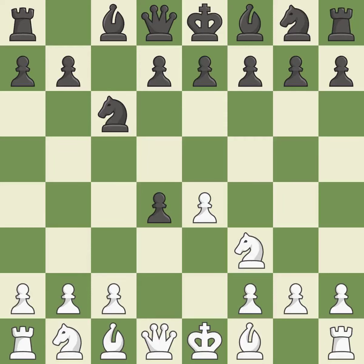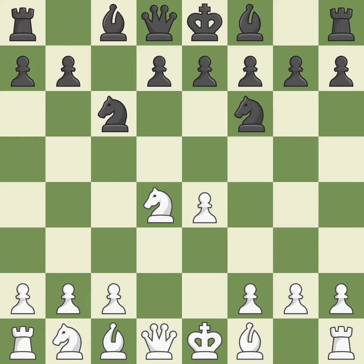Cxd4 provides black two key pawns while giving white only one. Nxd4 recaptures the pawn and activates the knight in return for having one central pawn versus black's two central pawns. Nf6 develops the knight toward the center and attacks the undefended e4 pawn. Nc3 defends the e4 pawn and puts more pressure on the d5 square.